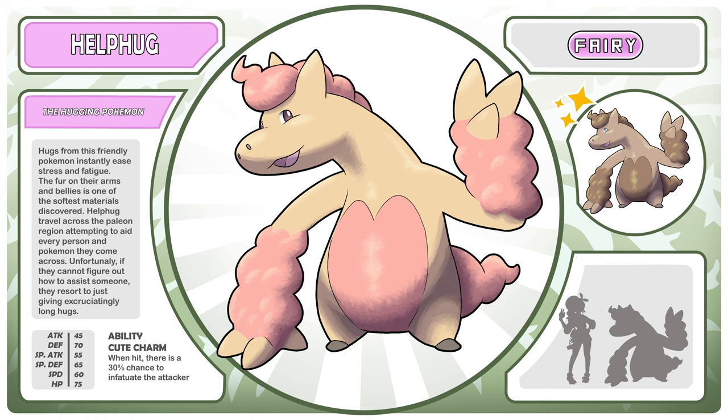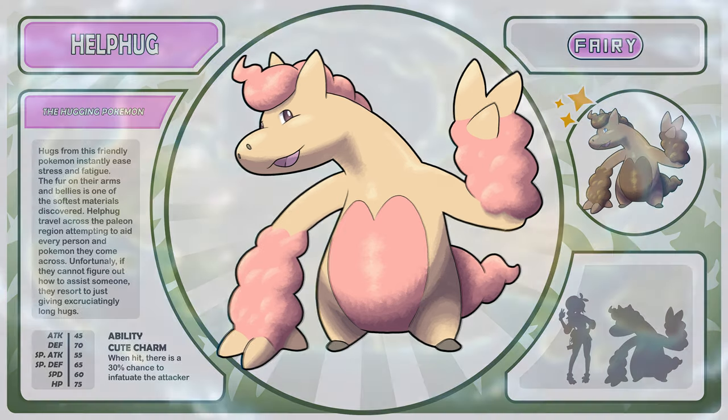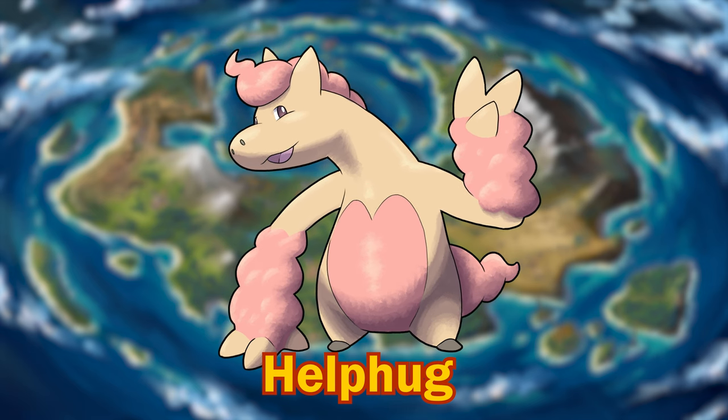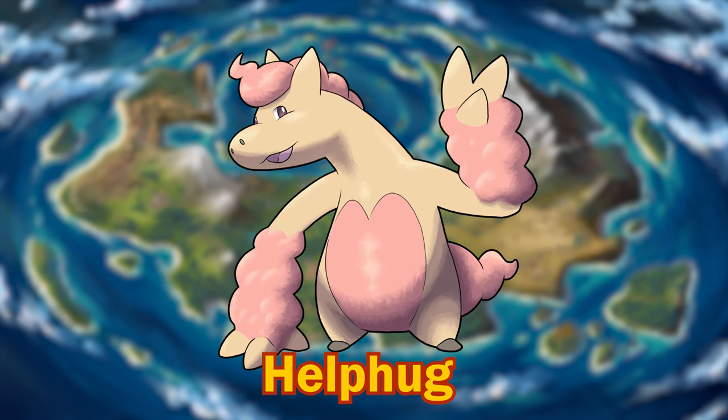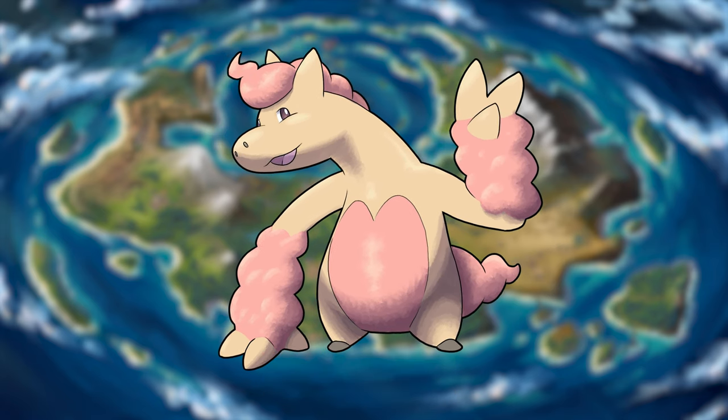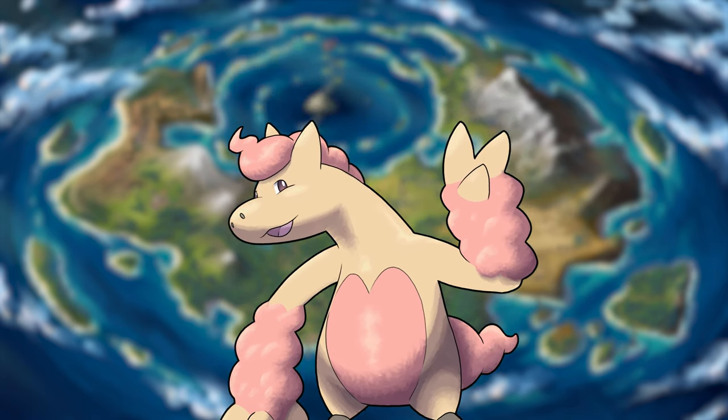Unfortunately, if they cannot figure out how to assist someone, they resort to just giving excruciatingly long hugs. Its ability remains Cute Charm — chance to infatuate an attacker. And it gets a wonderfully clumsy name too. Not Help Hug — no, it is Hellfug. Okay, but we're here for a three-stage evolution, aren't we? And we happen to have a split evolution here, and that's all due to our last and most influential comment from John Villez.